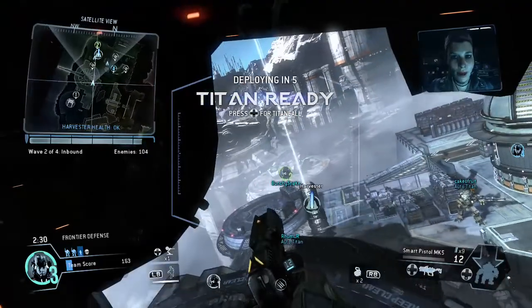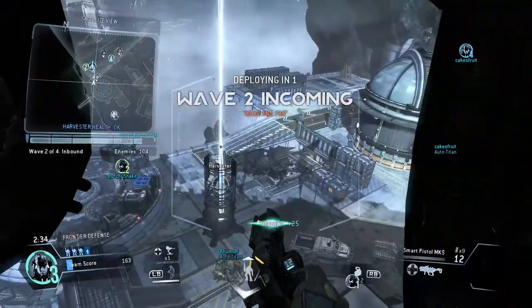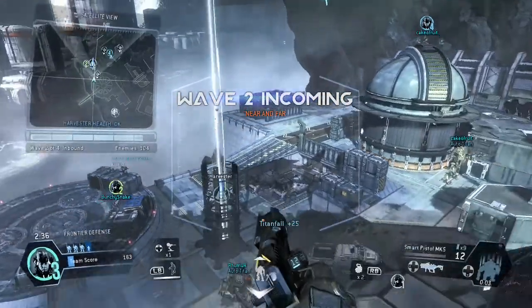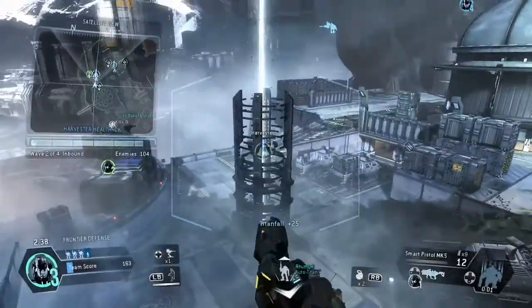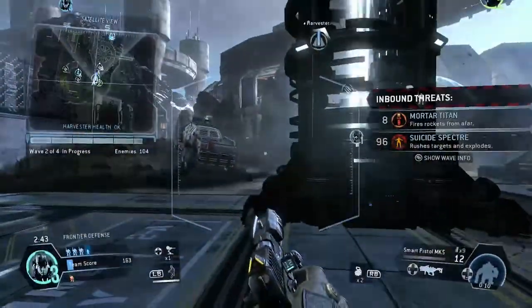Hey, your Titan's good to go. Call it when ready. Team, new wave heading your way. You've got incoming mortar Titans along with suicide specters. To take them out, you might need to split up down there.